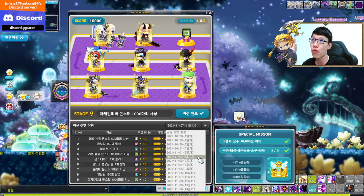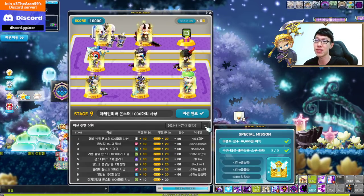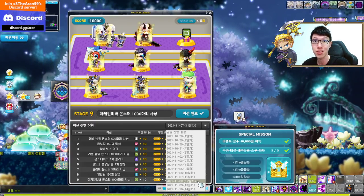Every day across all 14 days, you can get all these rewards. That means every day: 20 symbols, a 2x EXP coupon, and one Extreme Growth Potion. Over 14 days that adds up to 14 growth potions total.